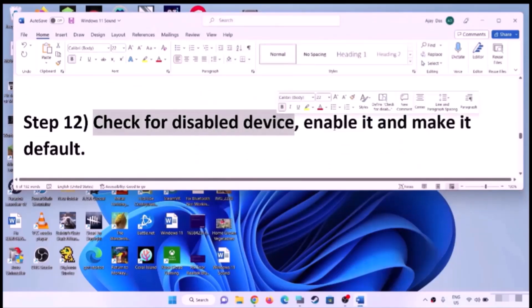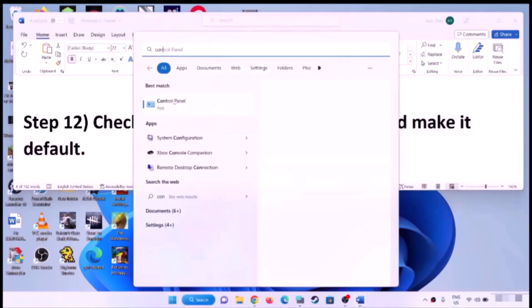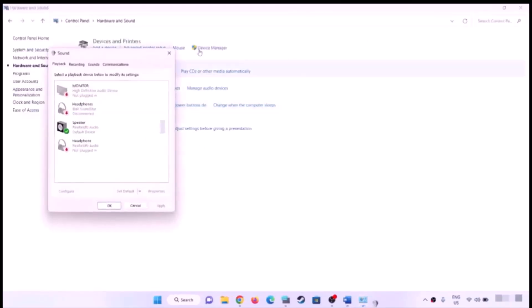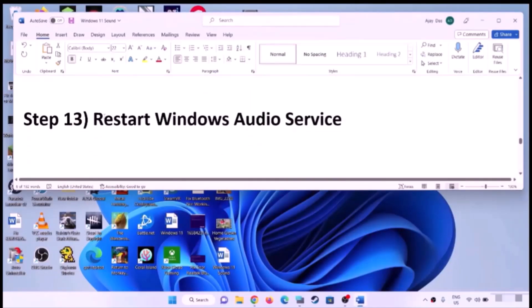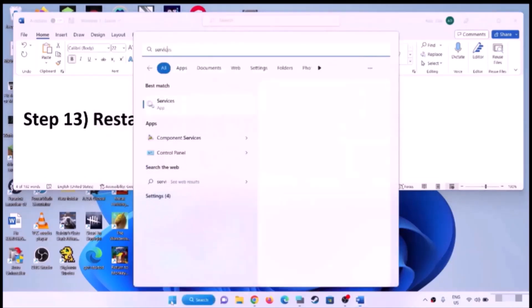Check for a disabled audio device and set it as default. Open Control Panel, go to Hardware and Sound, then Sound. Select your headphone or the correct audio device, and if 'Set Default' is highlighted, click it to make it your default device, then check the sound.